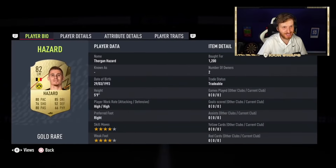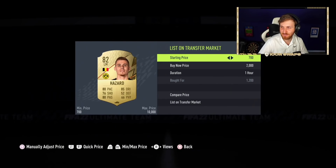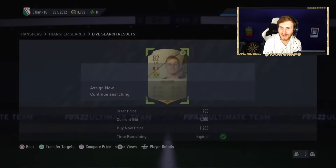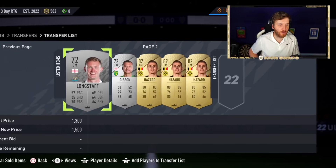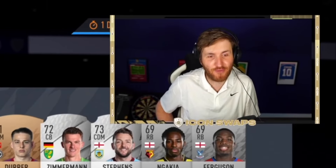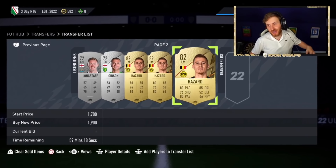I'm going to open the pack for five tokens - the 84 plus 25 and the 83 plus 25 icon swap packs. Can you imagine the players we could get from this? We've picked up Thorgan Hazard for 1.2k - the Bundesliga, Belgian, gold rare filter. Thank you to my man Zinger for this really cool trading filter. That's about 700 coins profit, and he just sold for 1.9k. 24 minutes into the 24-hour RTG, we've got about maybe 7k profit already.